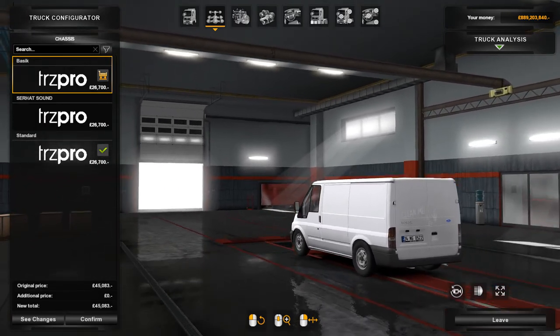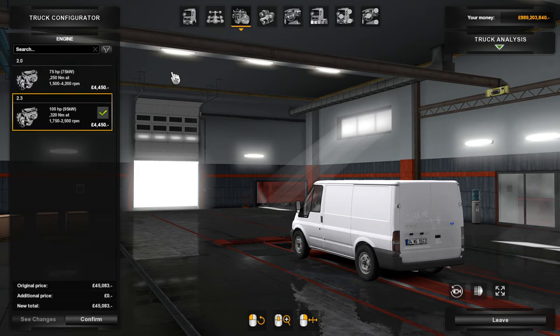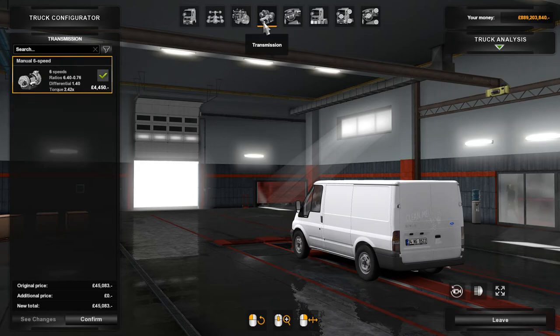Let's stick with the standard one for now. For the engine, we've got two variants: a 2-litre 75 horsepower engine and a 2.3-litre 100 horsepower engine. I'm not sure why you'd want the 2-litre 75 horsepower variant, but I'm just going to go with the 2.3. For transmission, you've got one standard manual six-speed.